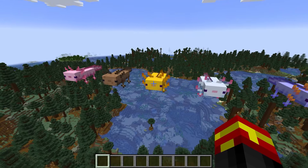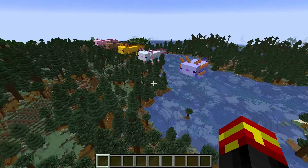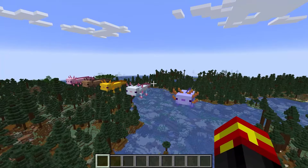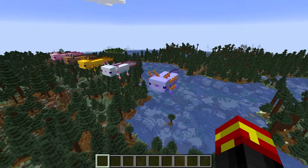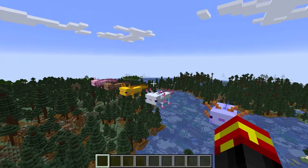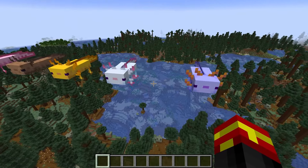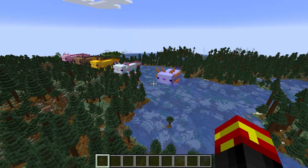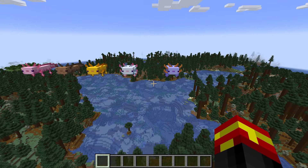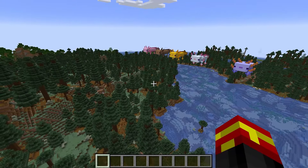Now the blue variant is the most interesting, because this one cannot be found in the wild spawning naturally. You actually have to breed the other axolotls together, and there is a very, very, very rare chance that a mutation occurs in the offspring, which creates a blue axolotl. I believe the chance is 1 in 1,200, which is pretty gnarly. But just to find normal axolotls, that's what I'm going to be looking at in this video.